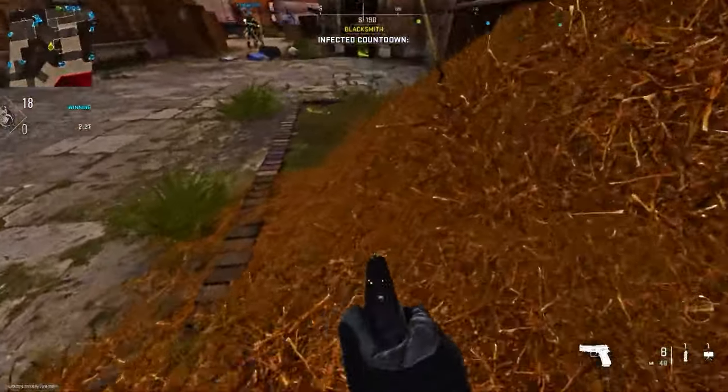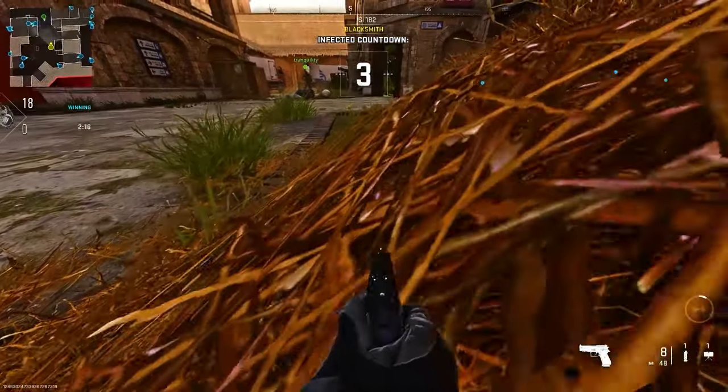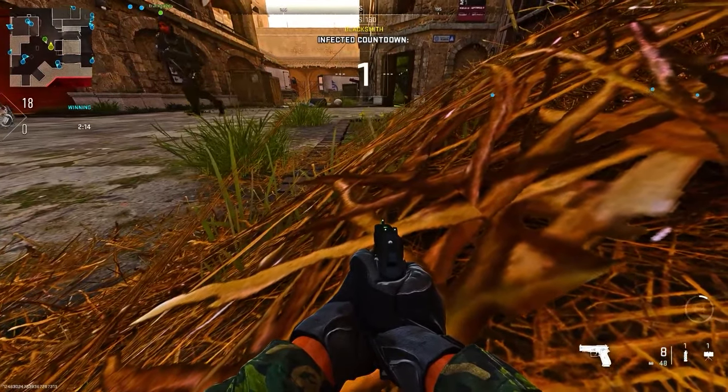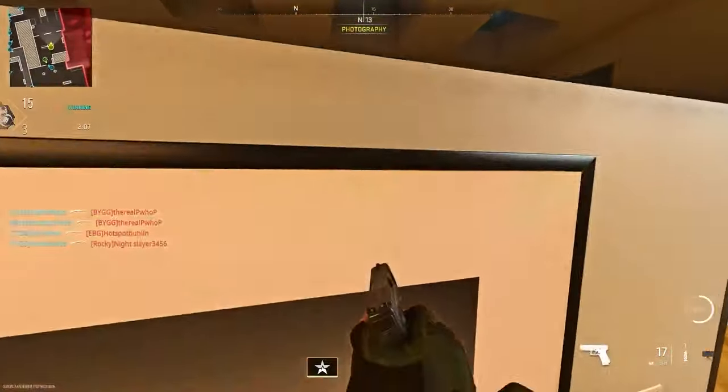Next spot — we're on Bagra Fortress. Make your way to the hay and just prone inside until you go under. Move left to right and you'll start to notice you go quite far under.